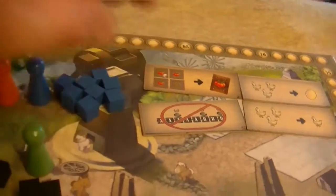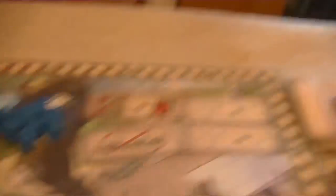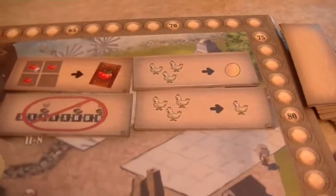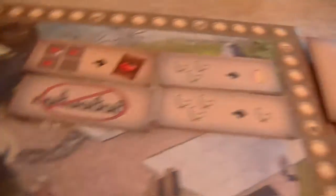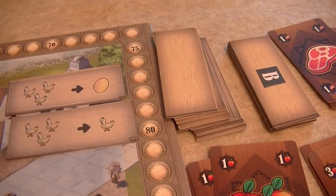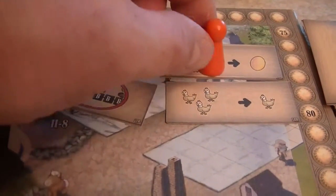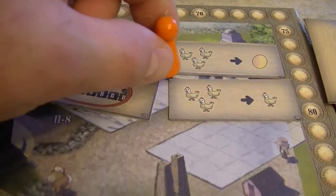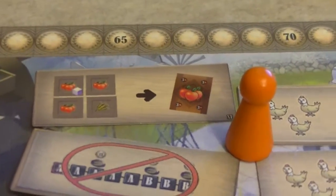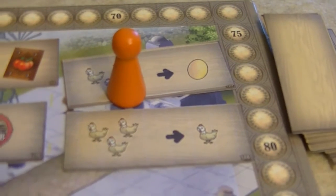If all of these water cubes are taken there's going to be a drought — each player would have to remove one from their player boards and put it back into the water mill supply. So we really have to be managing our water. The next space is for industrial improvements. If you place a worker there, you can place over two spaces or try to get one of these improvements. We pay one peso and get our choice of one of the improvements.